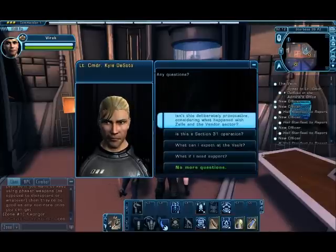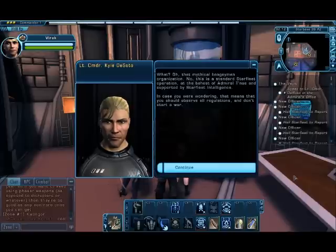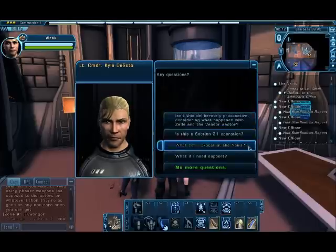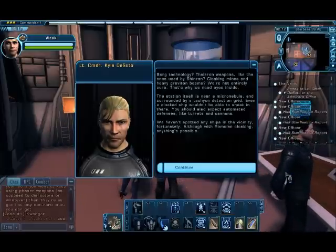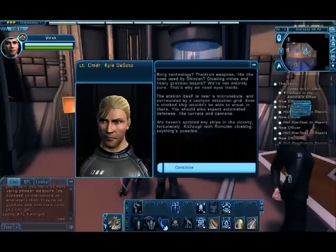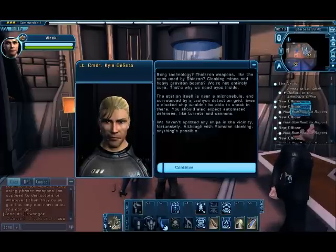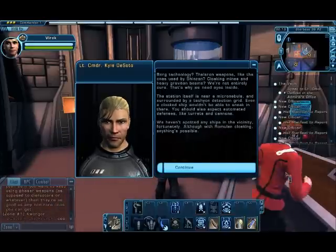Is this a Section 31 operation? No - that mythical boogeyman organization - no, this is a standard Starfleet operation at the behest of Admiral Tade and supported by Starfleet Intelligence. In case you're wondering, that means you should observe all regulations and don't start a war. What can I expect at the Vault? Borg technology - daily weapons like the ones used by Shenzhou, cloaking mines, heavy gravitation beams. We're not entirely sure - that's why we need eyes inside. The station itself is near a micro-nebula and surrounded by a tachyon detection grid, so even a cloaked ship wouldn't be able to sneak in. You should also expect automated defenses like turrets and cannons.